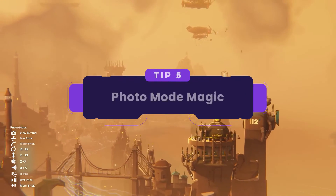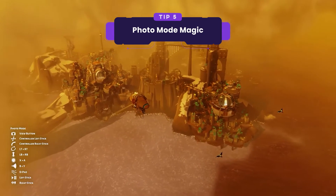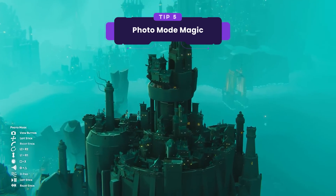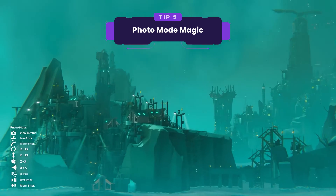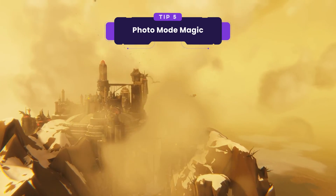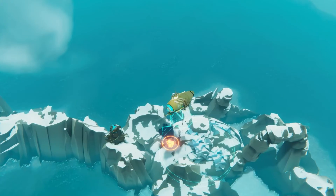Tip number 5: photo mode magic. Did you build something truly inspiring? Don't let it fade into oblivion. With Bulwark's versatile photo mode you can control time, depth of field and camera positioning independently. So capture epic moments and watch your creations come to life, brick by brick. Pause the action for stunning cinematic shots or let the time flow and create a captivating time lapse as your city grows.